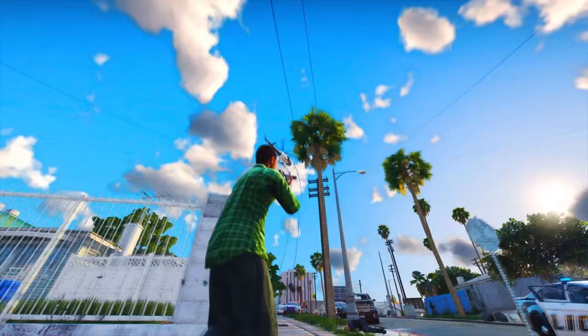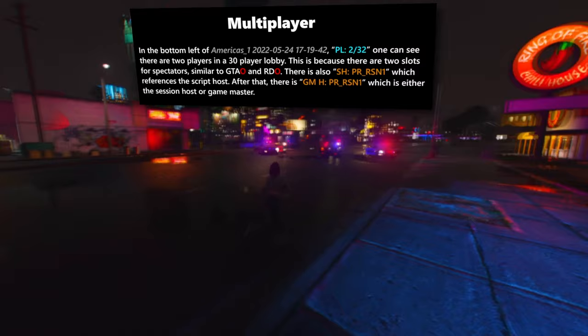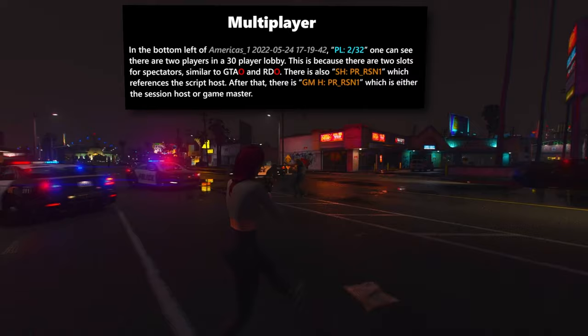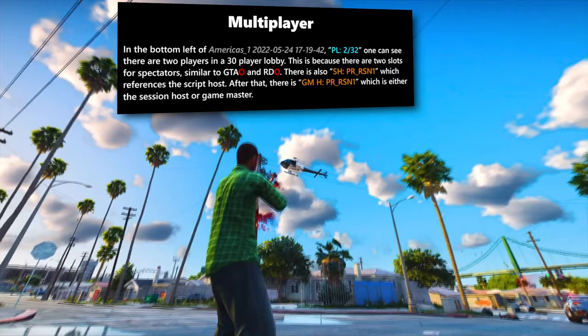As for enterable buildings, GTA 6 is set to offer more opportunities for exploration. Confirmed locations you can enter include the Malibu Club, a pawn shop, the Jack of Hearts, supermarkets, bars, restaurants, apartments, and laundries. Regarding multiplayer, the leaked files showed one multiplayer clip with 'PL2 of 32' displayed, indicating two players in the lobby out of a possible 32 slots — mirroring the setup in Red Dead Online and GTA Online. The player count is actually capped at 30, with two additional spots reserved for spectators. At least during this testing phase, they were exploring the feasibility of 30-player lobbies.